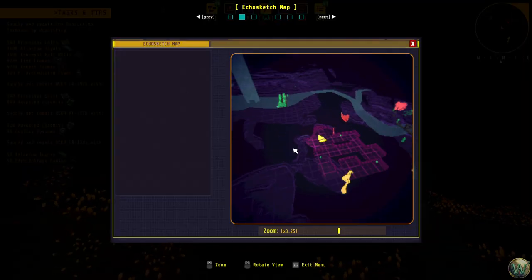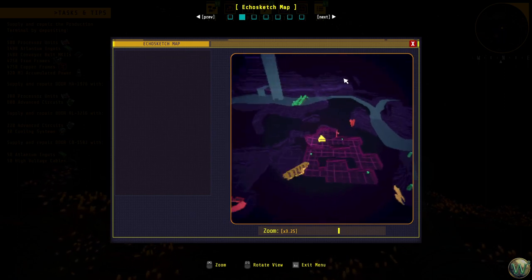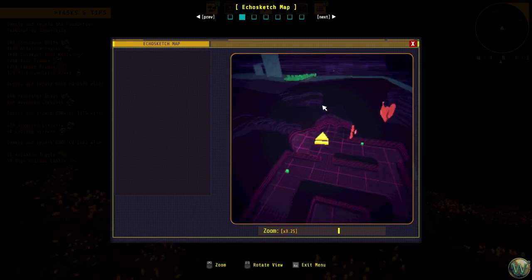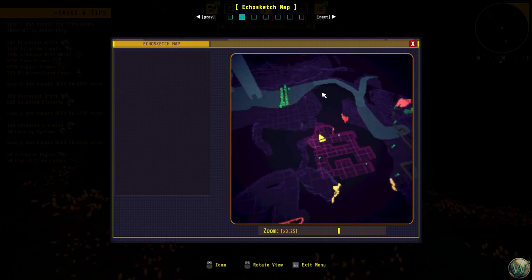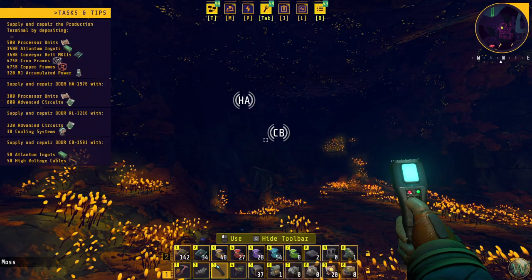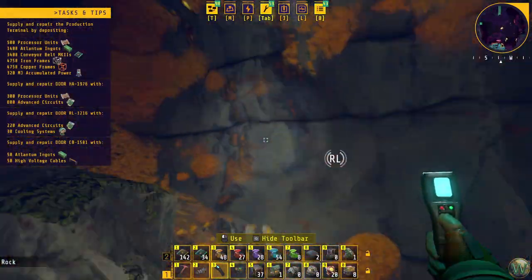We're going to have to go back out this way and back up. We could potentially punch a hole through here, but this is quite a climb so I don't want to do it just now — we'll just run around for now. CB is out in this direction somewhere, out beyond this power station here. We were there once before, which is how we have the signal and the information tracked, but we're going to have to go out there again.